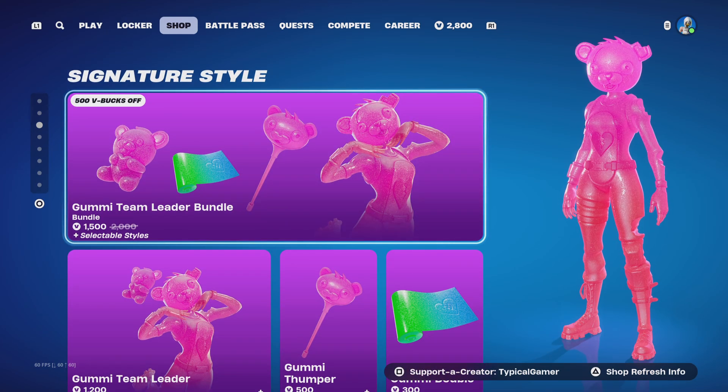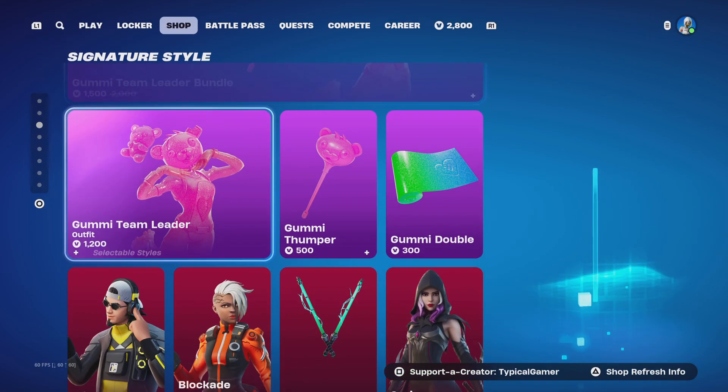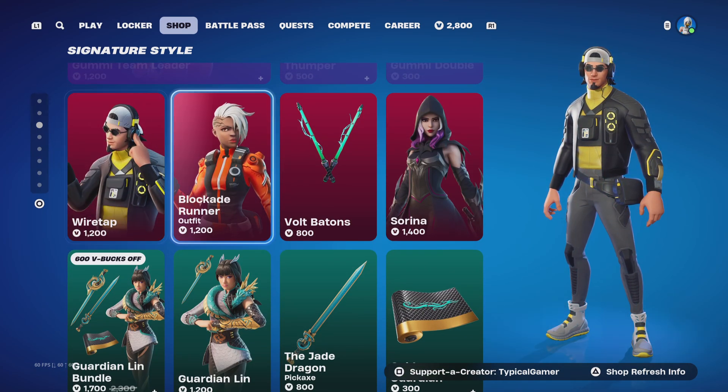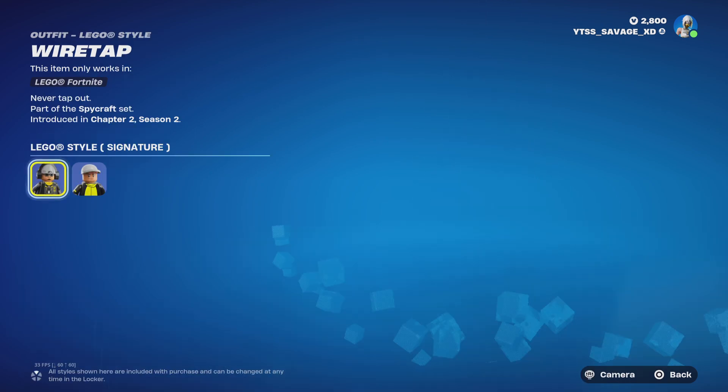We got the Gummy Team Leader — wow, literally just released this season. We also got some new signature style stuff. We got the Wiretap skin, coming with backlighting as well. No styles, it looks like.